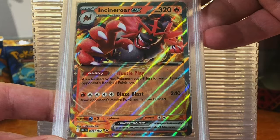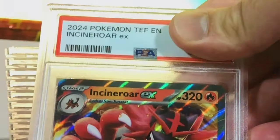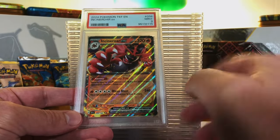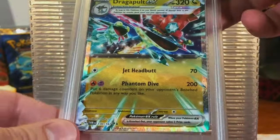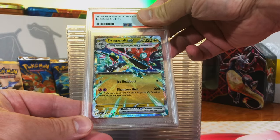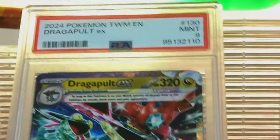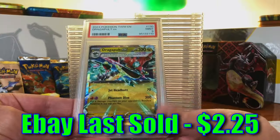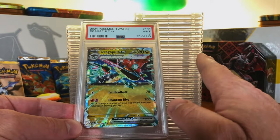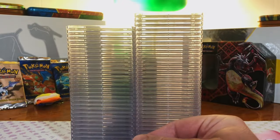Incineroar EX Double Rare from Temporal Forces. I don't know — I still think a 10. Mint 9. Nines and tens, that's what we're shooting for today. Dragapult EX from Twilight Masquerade — we have graded this one before and got a Gem Mint 10. I think this one's a 10 as well. Mint 9. I love the Dragapults in Twilight Masquerade — awesome artworks. Nothing but nines and tens so far, but starting off with two Gem Mint 10s. Loving this already.